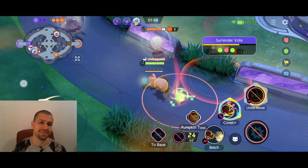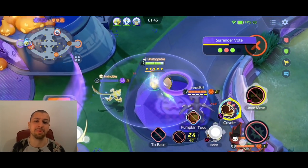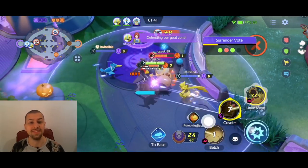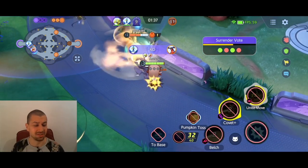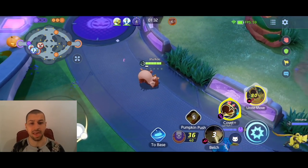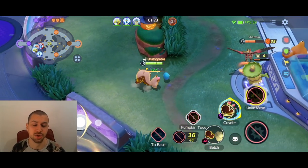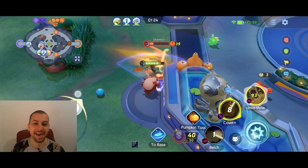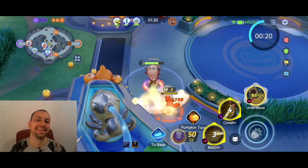I didn't even try the new builds - Venusaur with Solar Beam, I think that's going to be OP. I didn't even try the new Lucario skin. It is 2.5k - that's really outrageously expensive. Do not buy that. I'm telling you, I can't even sugarcoat that. Do not buy that. I'm gonna buy it, so watch my video. We steal the buff and then we use another Belch - it does so much damage. It's ridiculous.